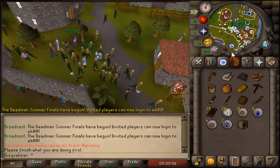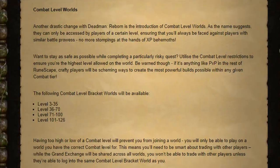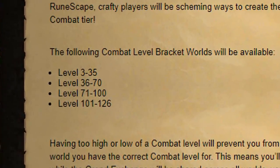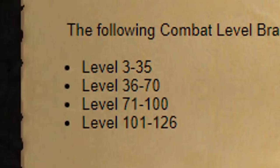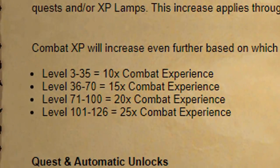And the second update, which is very interesting, is the Combat Level Worlds. Worlds will be limited between four different combat brackets, with the first one being Level 3 to Level 35. The higher the Combat Level Worlds, the better XP rates and better drops.